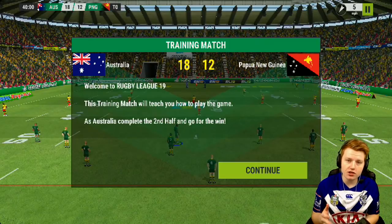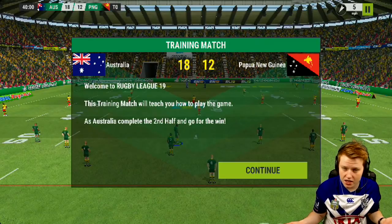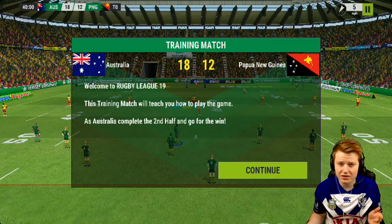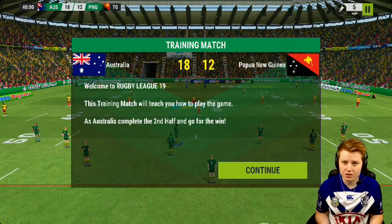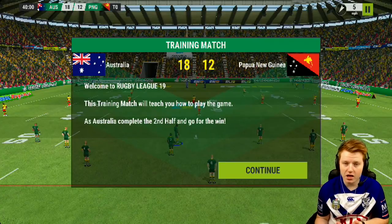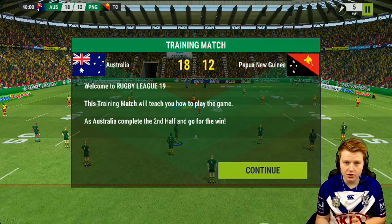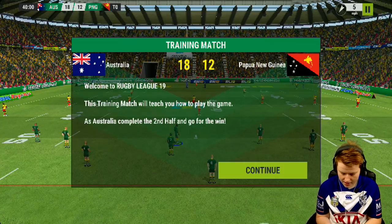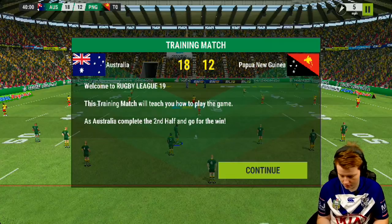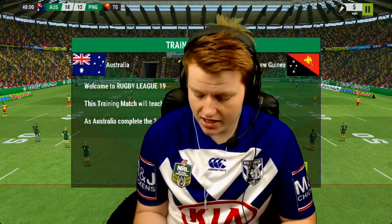I've got the game loaded up here. When you first open the game it asks you what's your favorite team — or favorite country I should say. Obviously I'm Australian so I'm gonna pick Australia. I think there was Papua New Guinea, Belgium was one of them — obviously kind of your standard rugby league ones apart from Belgium. Straight after that it's given me a scenario: a training match, we've got a six-point lead up against Papua New Guinea. It says 'teach me how to play the game', we just got to complete the second half and go for the win.